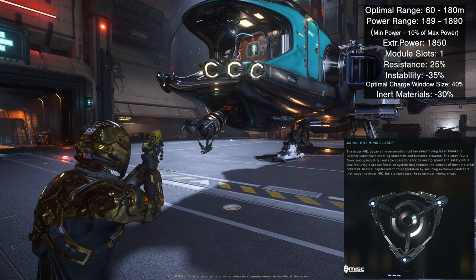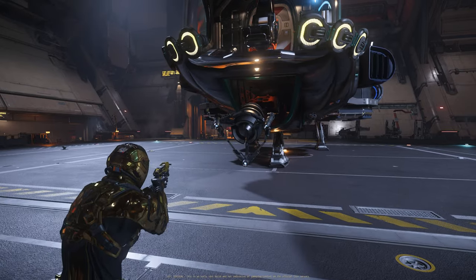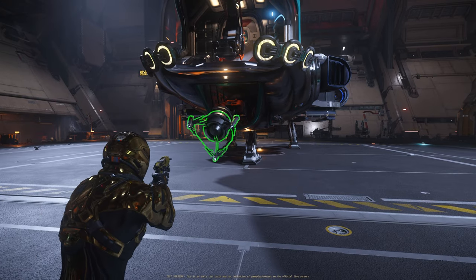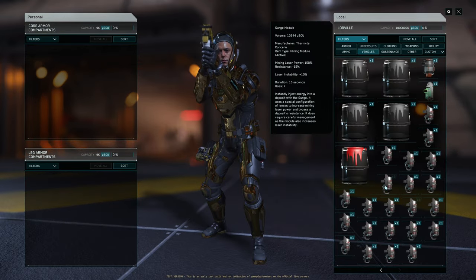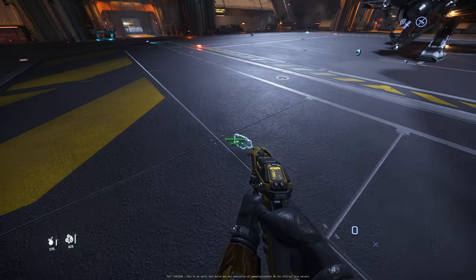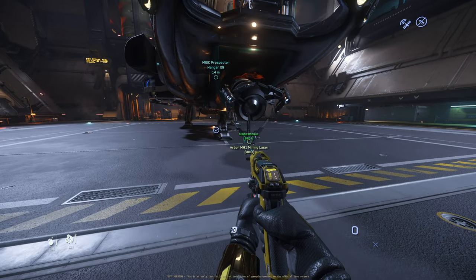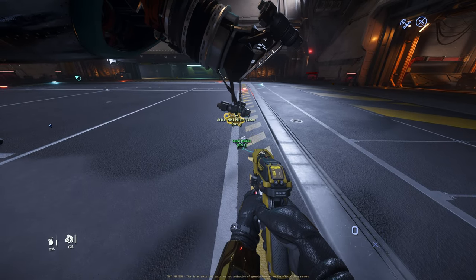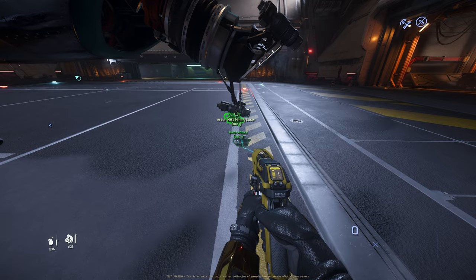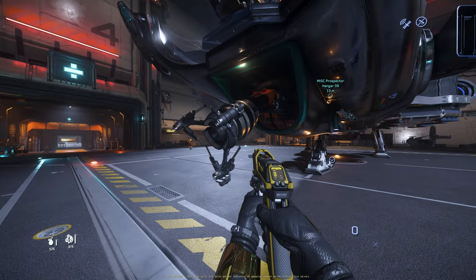The Arbor size 1 is the stock mining head for your prospector, so you cannot buy it anywhere and you cannot sell it — the price is zero. It has one module slot, so we can drag one sub-module out and attach it. You can see there is one little sub-module slot right here. I just put a search module on the Arbor size 1 mining head for the prospector.